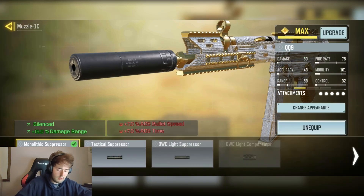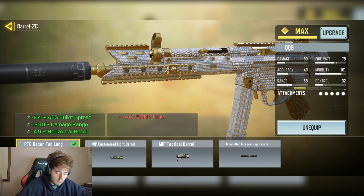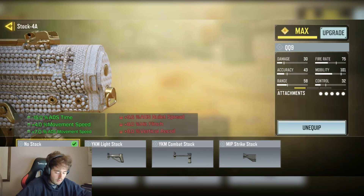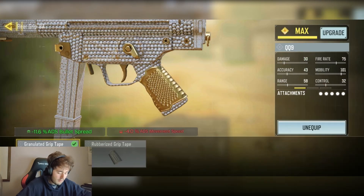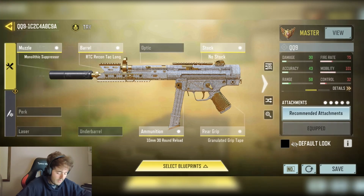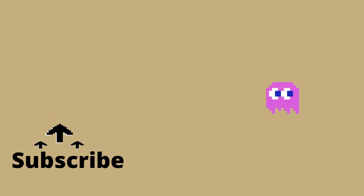We have the Monolithic Treasure for the science beauty and plus 15% damage at range. We have the RTC Recontact Long Barrel for minus 6.4% ADS bullet spread, plus 20% damage at range, and minus 4% horizontal recoil. We have the No-Stop for minus 15% ADS time, plus 4% movement speed, and plus 7% ADS movement speed. We have the Granulated Grip Tape for minus 7.6% ADS bullet spread. And we have the 10mm 30 round reload: plus 15% damage at range, plus 2 damage, increased body part damage multiplier, and plus 10% bullet impact from medium to max.